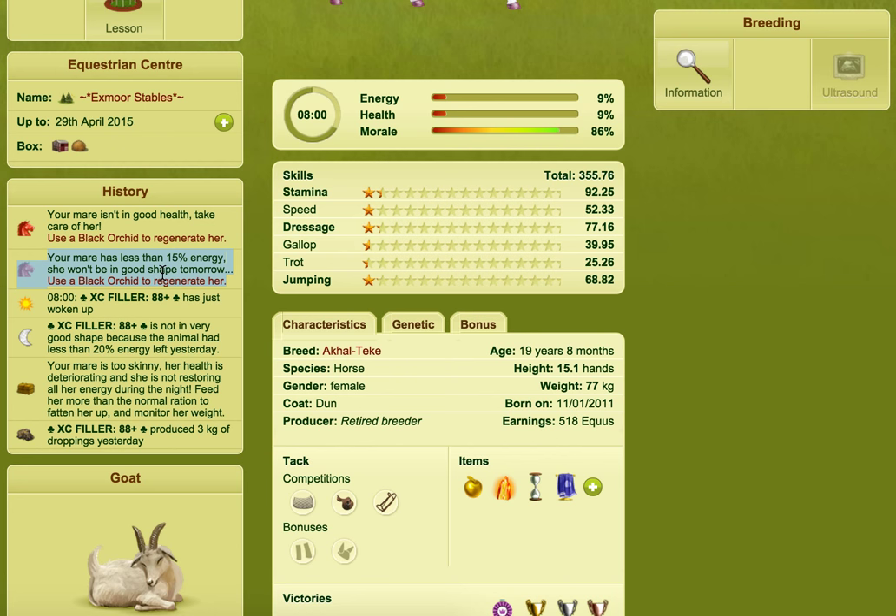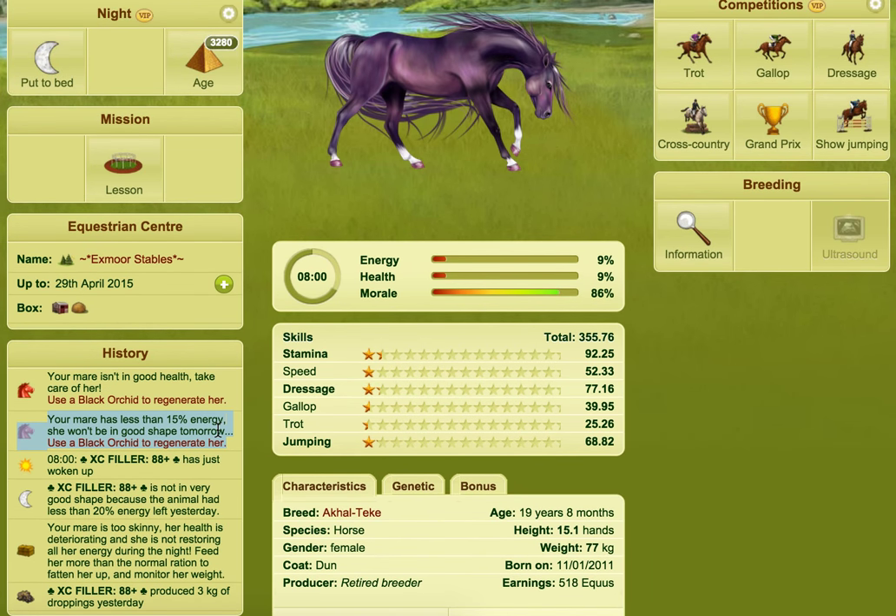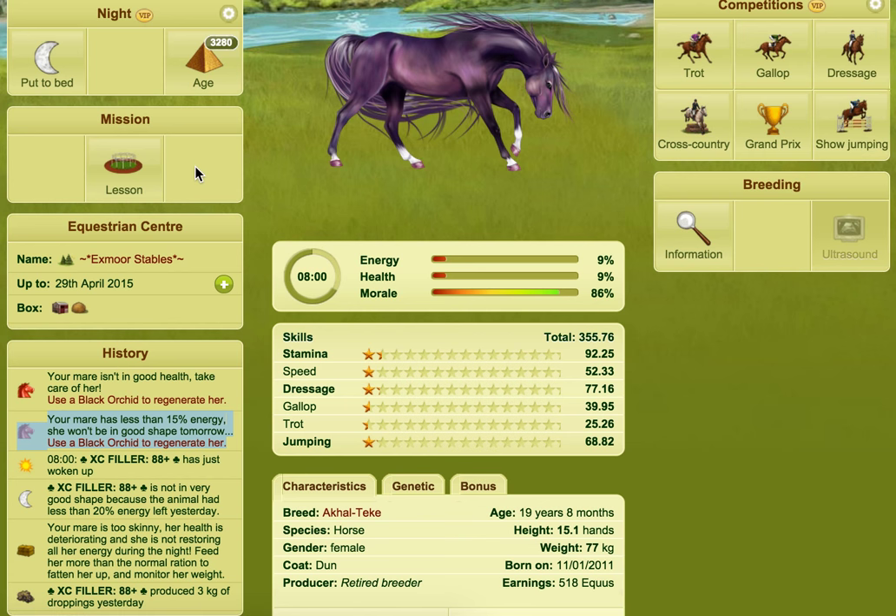So your mare was not in very good shape because the animal had less than 20% energy left yesterday — we put her to bed when she had 4% energy. Your mare has less than 15% energy, she won't be in good shape tomorrow. If I was to age her again — bear in mind she is immortal, but if she wasn't, I'd probably end up killing her. So this is something you want to bear in mind: make sure the horse has over 20% energy when it goes to bed.